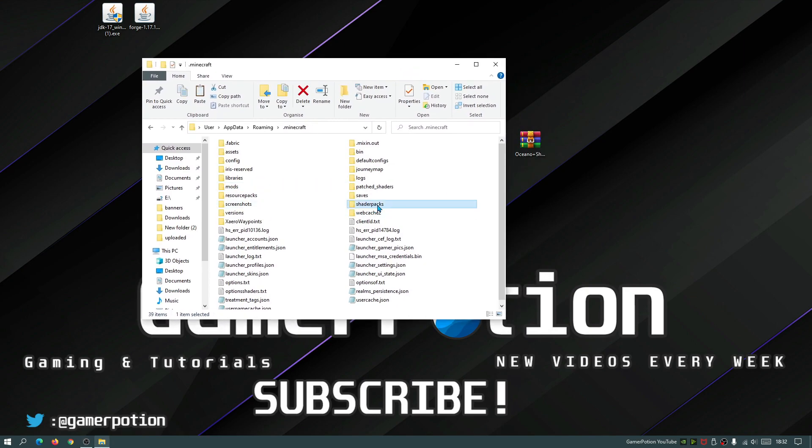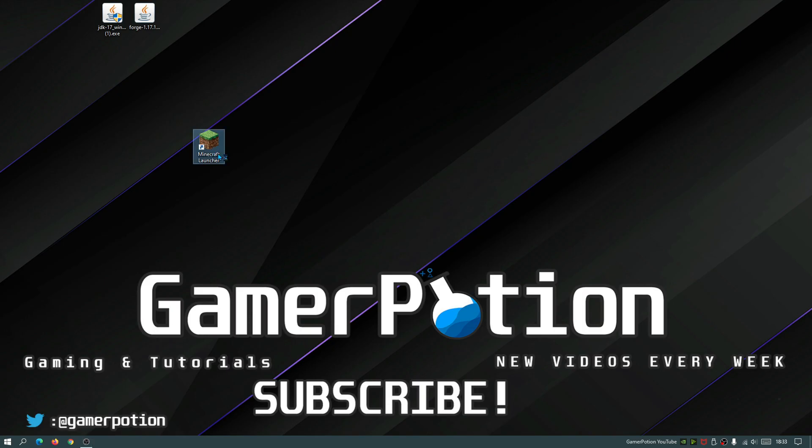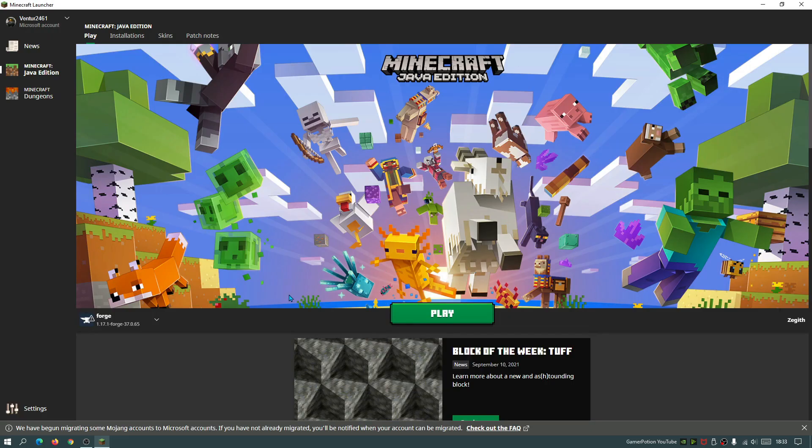Go one level up back to the main Minecraft directory and find the ShaderPacks folder. If you don't have it, right-click, select New Folder, and rename it ShaderPacks. Open the ShaderPacks folder and drag in the Oceano shaders zip file. Note that shader packs are always in zip format while mods are always in jar format. Close the folder, open the Minecraft launcher again, and launch Forge - either select it in the bottom left dropdown or go to Installations and click Play on Forge.